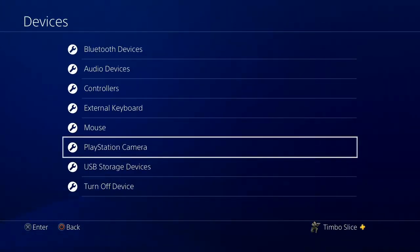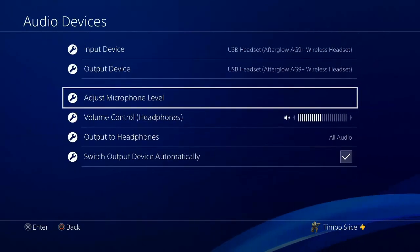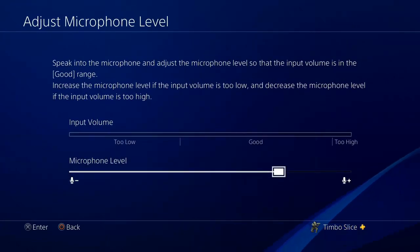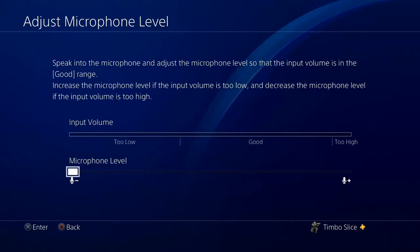If you do not have the PlayStation camera and you want to go ahead and mute your mic, there's another way. If you go up to Audio Devices and then go to Adjust Microphone Level, what you can do is turn this all the way to the left. Now you cannot hear me in the background whatsoever. This will essentially mute your microphone in the party chat and in the game.